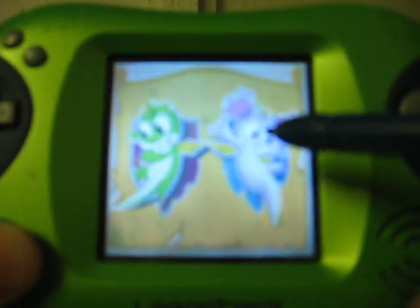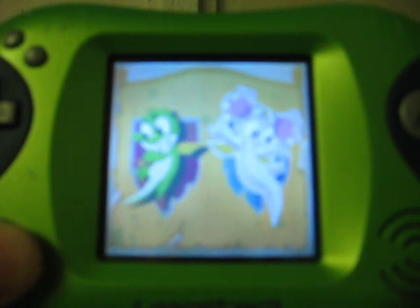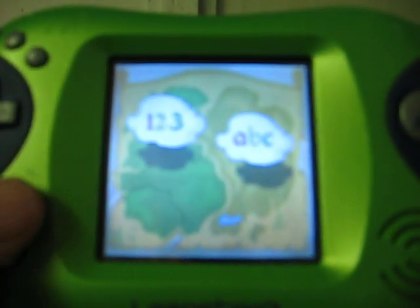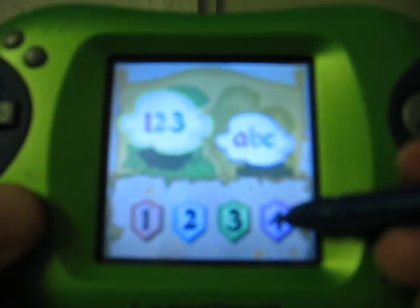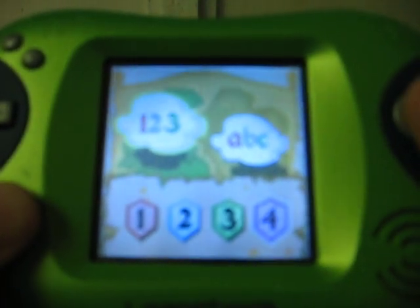Let's go. Choose your dragon. Luna. Let's go. Choose your challenge. Numbers. Letters. Numbers. Choose a level. Level four. A super duper challenge.